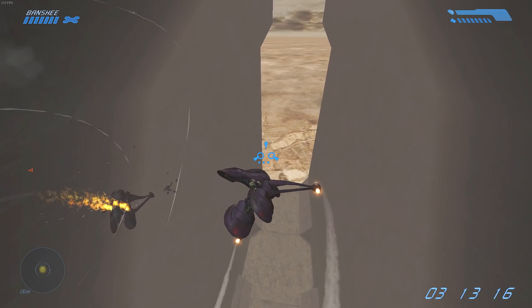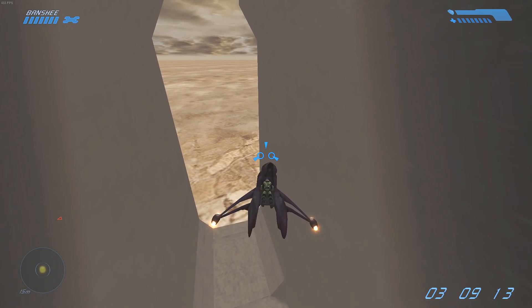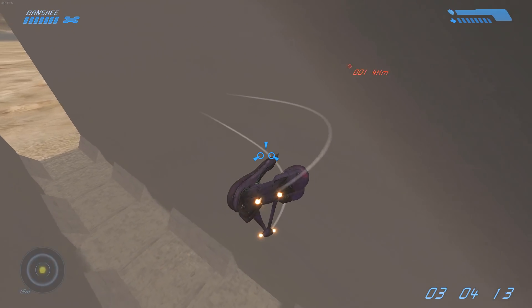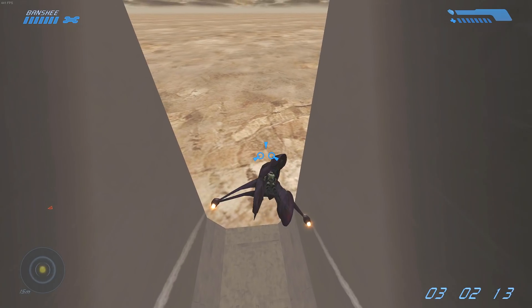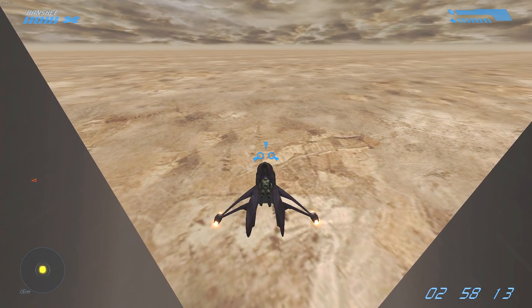The easier version is to get that checkpoint already and then quickly drive back as shown right here, so you can repeatedly attempt it, learn how to do it, and get it for yourself. This will give you about three to four minutes, depending on the timer, to either finish the mission, explore, or just fly around the level.